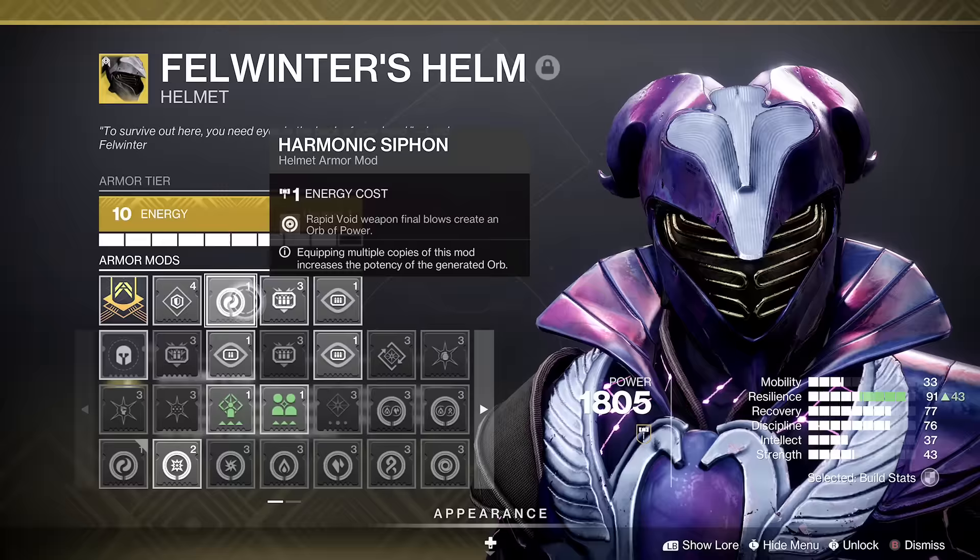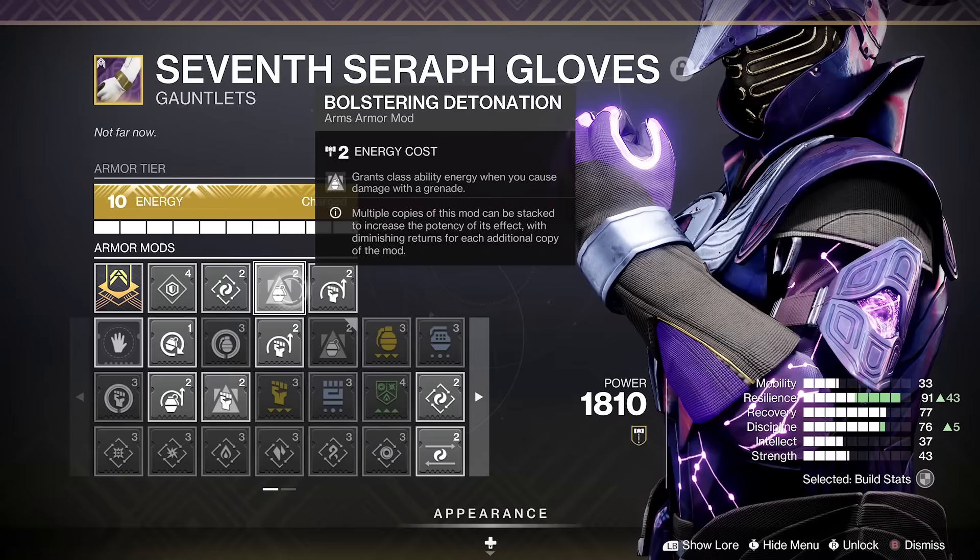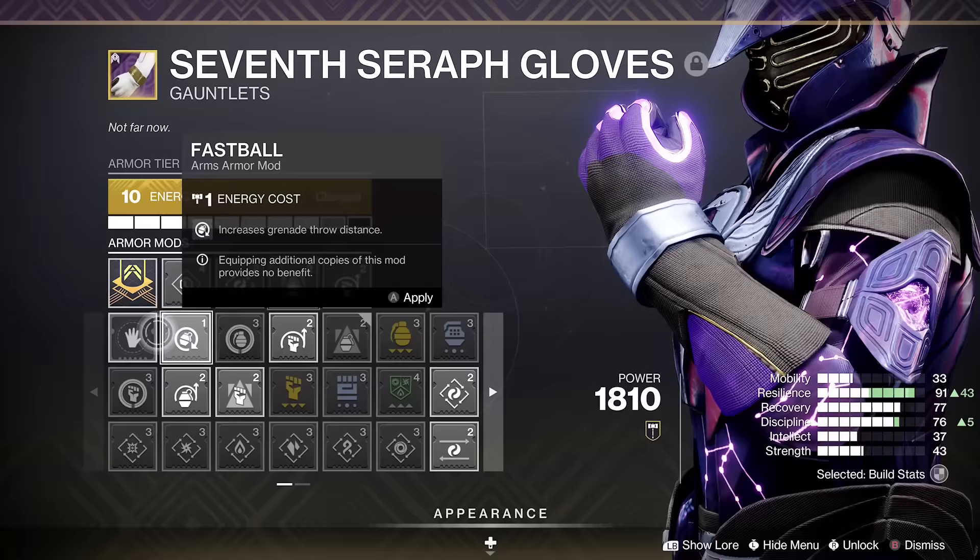On the helmet, I'm using a Void weapon, but the setup can change easily. Harmonic Siphon for Void, Heavy Ammo Finder, Heavy Ammo Scout. If you use a Solar weapon, you'd take off the Scout and add in the desired Siphon. On the arms: Harmonic Loader, Bolstering Detonation, and Momentum Transfer — so causing damage with my grenade grants melee and class ability energy. There's going to be a lot of Vortex hits because of Devour. If you're running a non-Void weapon, take off Bolstering, because instead you'll have a Void Breach giving you class ability energy.